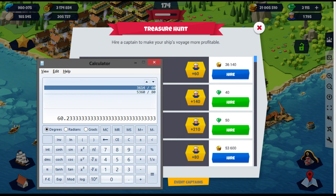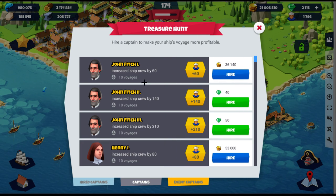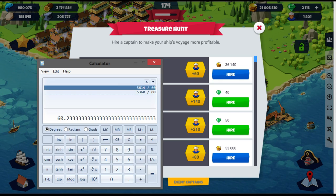So using the calculator: 36,000 gold for 10 trips, that's 3,600 gold every time you send it. The destination collect bonus is 60, so if you do the simple multiplication — 3,600 divided by 60 — the destination multiplier needs to be over 60, or really 61, to make sense.